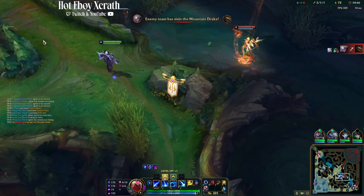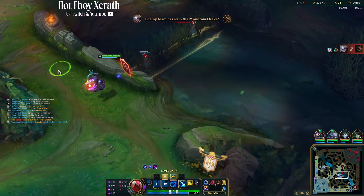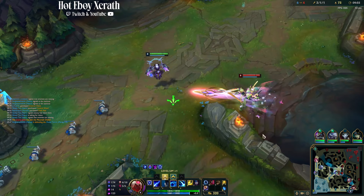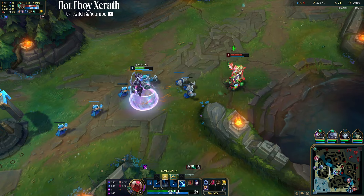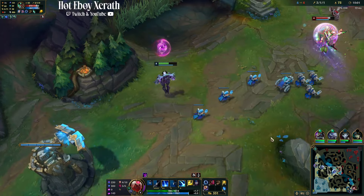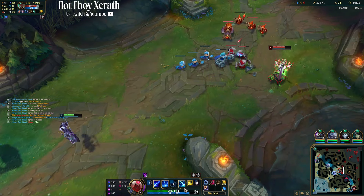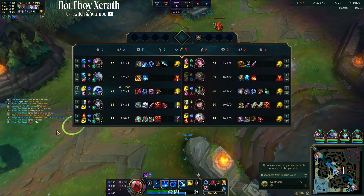Looks like they're on dragon. I don't want to interfere because I see Diana down there. She's prioritizing fighting me instead of farming, which is a big win. We're looking top, looking bot for low health targets — especially since our ult is up. We're just prioritizing farming because farming is everything.